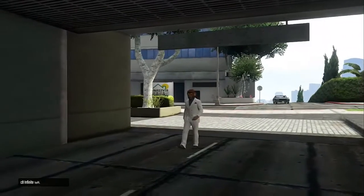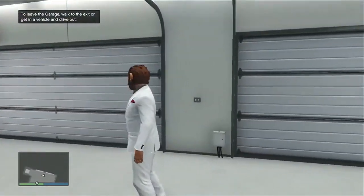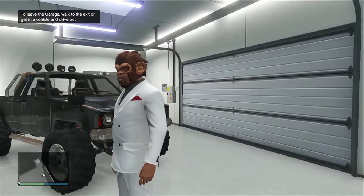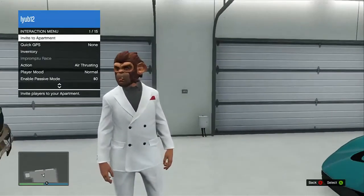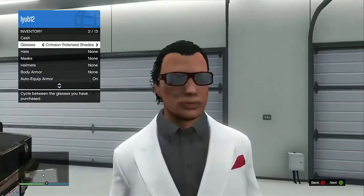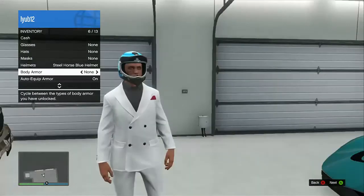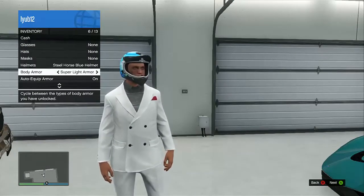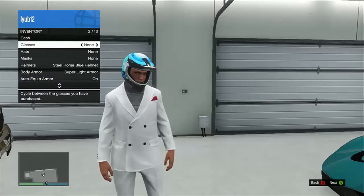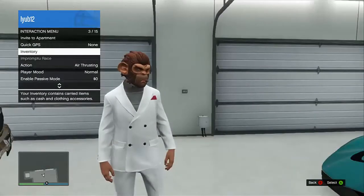Sit in a car you don't mind losing — in this video I used a Bugatti. Then go to your inventory and change something on your character, like your design. That orange squiggly line will appear on the bottom right of your screen, which means the game has saved.